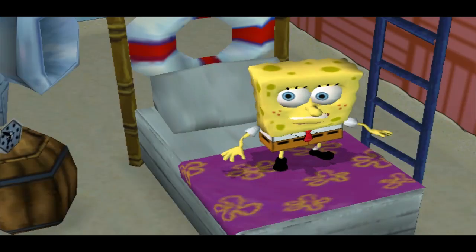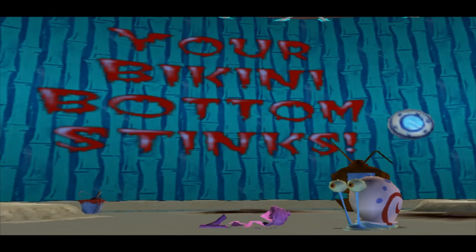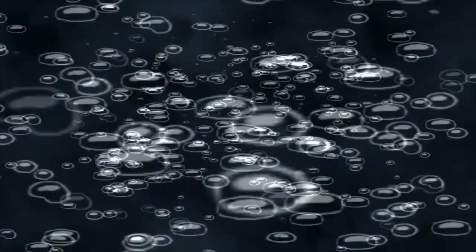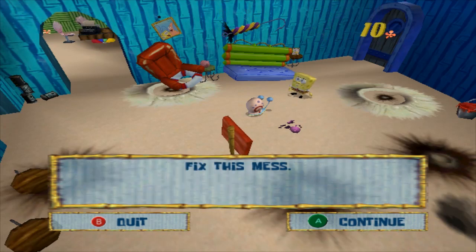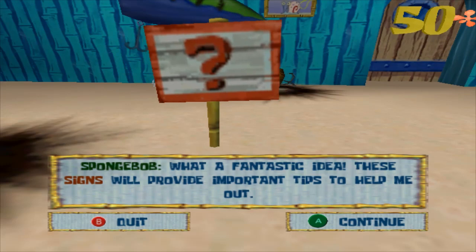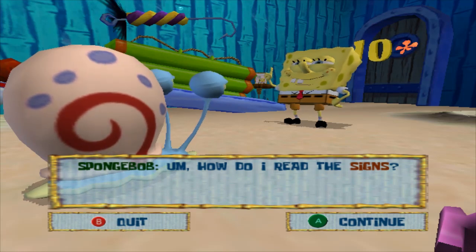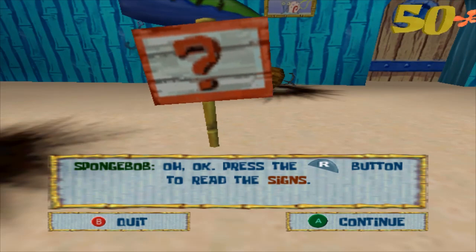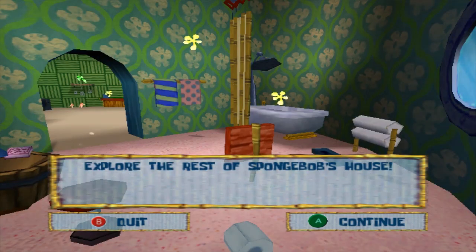The next morning, SpongeBob wakes up excited to play with robots, but discovers the town has been overrun. He talks to Gary, acknowledging they're in a doozy of a pickle and he'll have to learn a lot to fix the mess. Helpful signs appear explaining game mechanics — like pressing a button to read signs and interact with characters. SpongeBob resolves to get started, noting it's going to be a very long day.